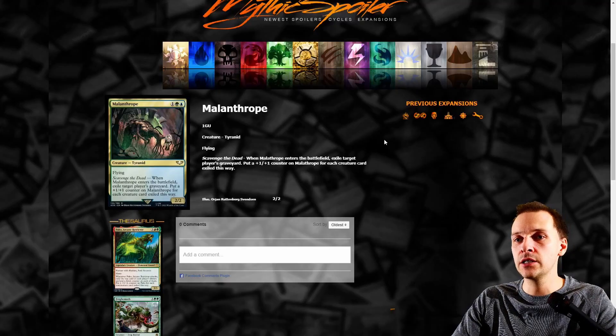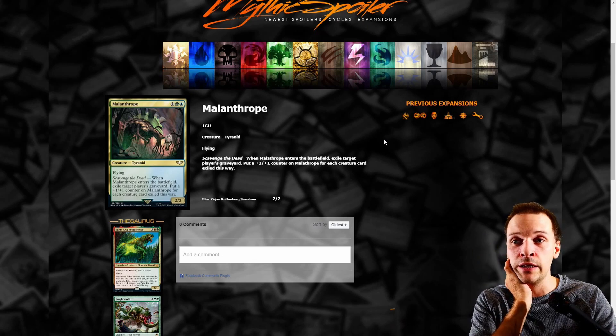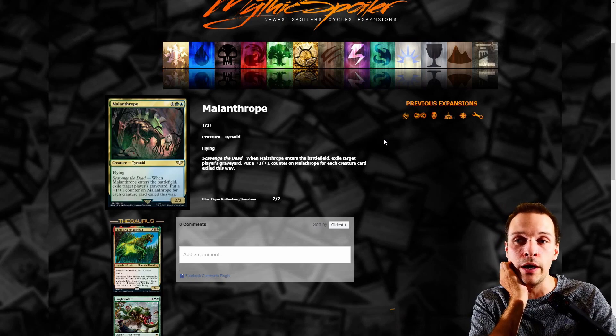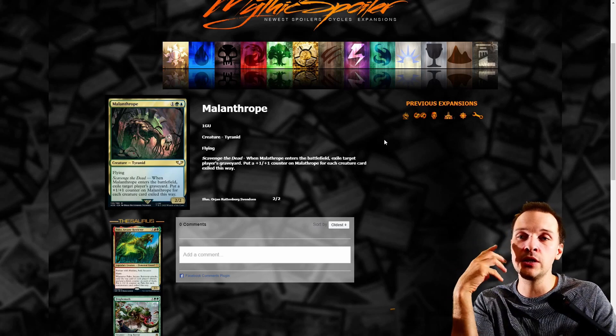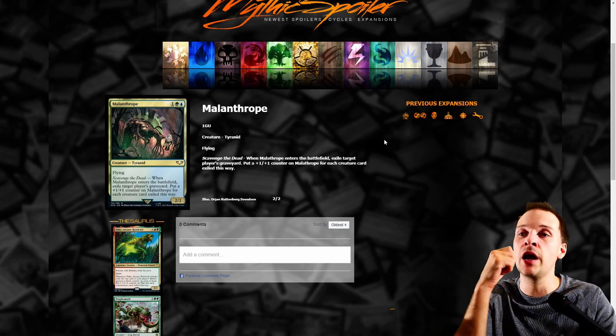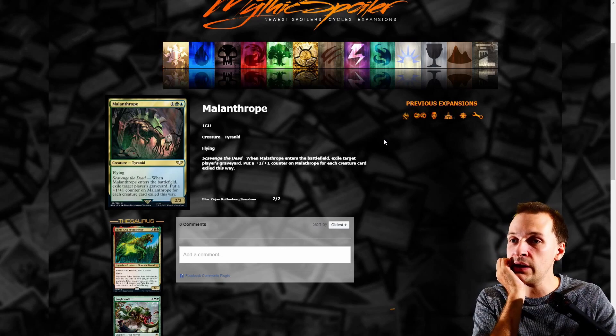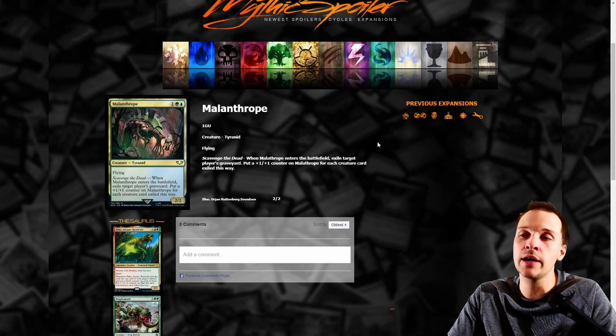This one is actually kind of good, but it should have flash. Scavenge the Dead: when this enters the battlefield, exile target player's graveyard — that's good graveyard interaction. Put a plasma counter on this for each creature card exiled this way. If it had flash, it could interact at instant speed against graveyard strategies. Without flash, you have to interact in your main phase, which is too slow. Usually people go cast Entomb, reanimate Razaketh at the same time, so you never have a window.